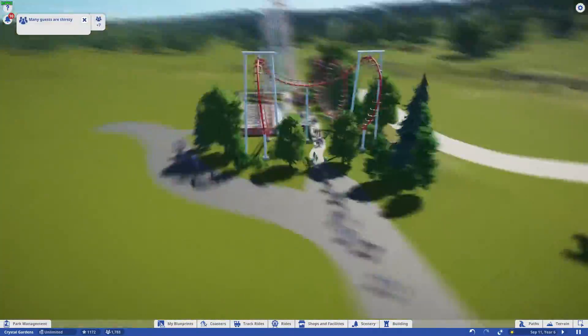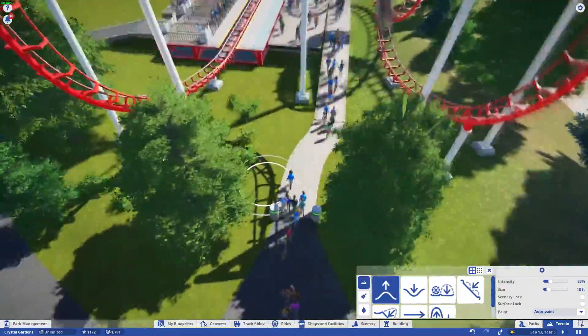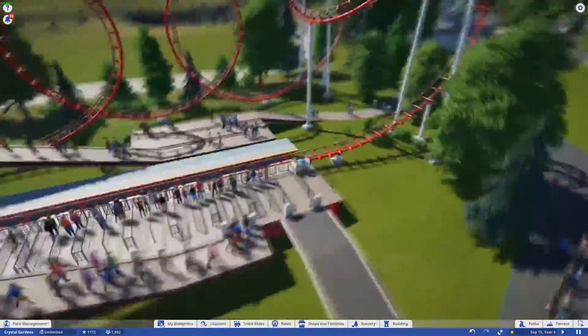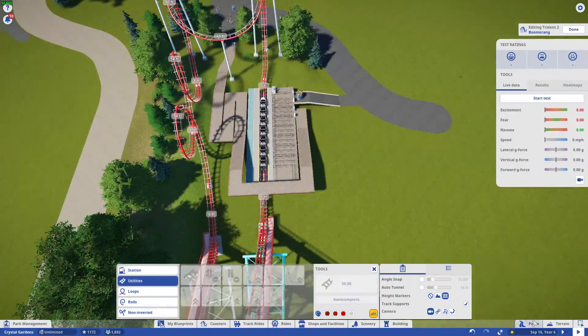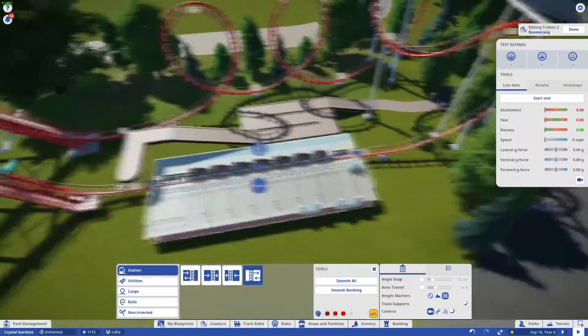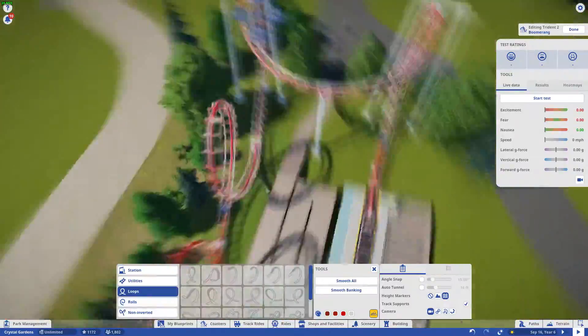As you can see there's a little bit of a kink in the track because I was trying to figure out how to put more path in between - I didn't want the queue line too close to the loops. What I ended up doing was it just wouldn't smooth out, so I moved the station over a little bit and that ended up smoothing it out nicely.